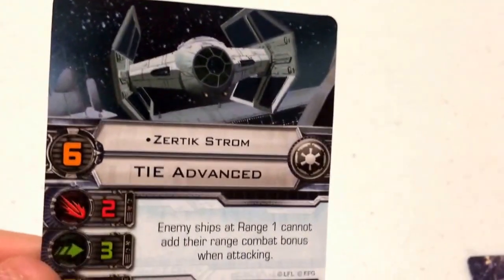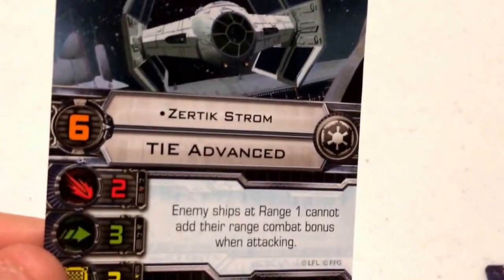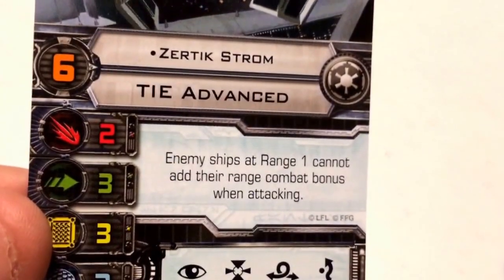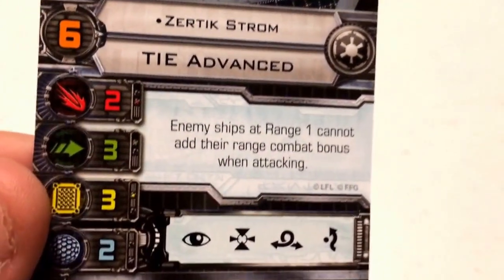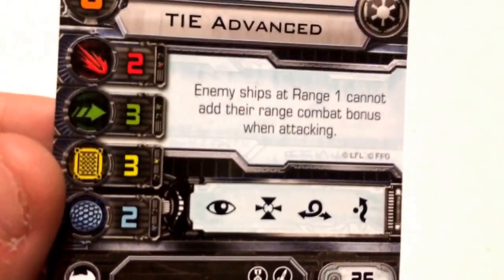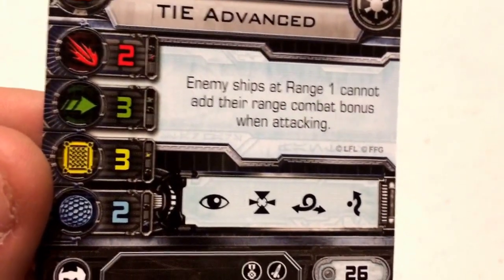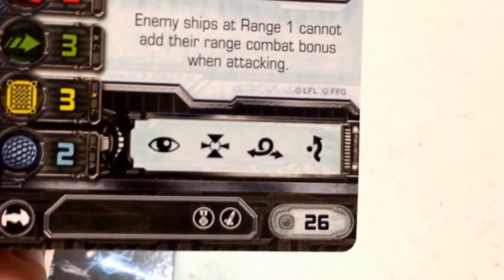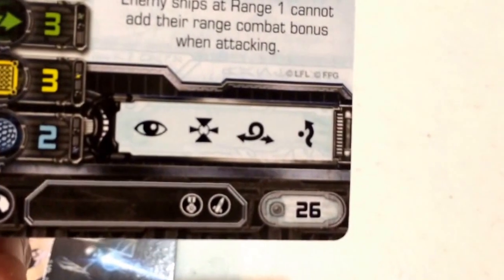Let's move on to the other escort for the TIE Punisher: Zetrick Strom. Coming in at a pilot skill of 6, he also flies the Cynar Fleet System's TIE Advanced X-1 for the Galactic Empire. He shares the same stats as Juno Eclipse — attack 2, agility 3, hull 3, shield 2 — and the same action bar of focus, target lock, barrel roll, and evade. He costs 26 points to field.